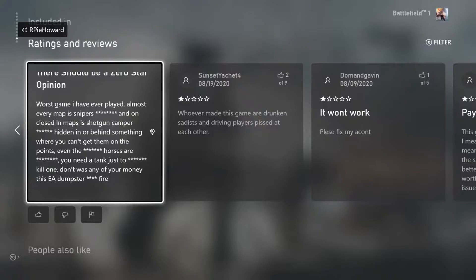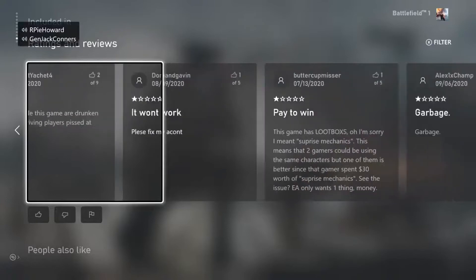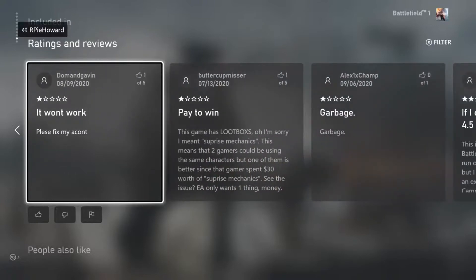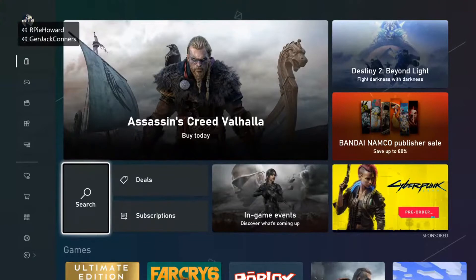One star with no explanation: 'Whoever made this game are drunken sadists driving players to be pissed at each other.' Another: 'It won't work — please fix my account.' I love how one just says 'garbage' over there. Alright, what's the next game, Sage? Make sure it's one that we both know.